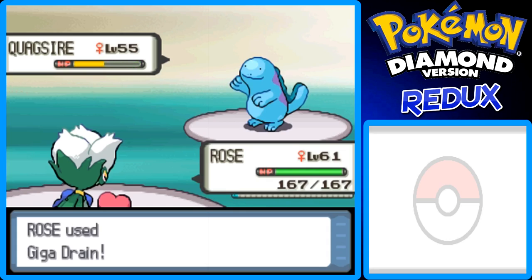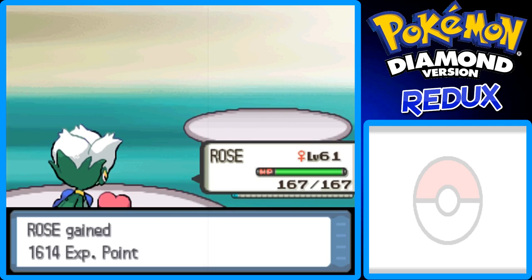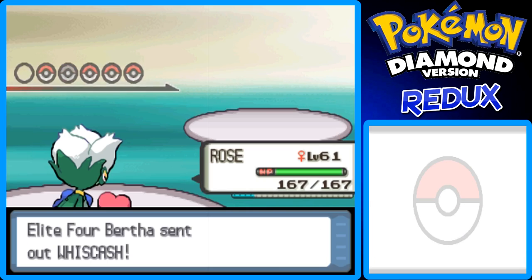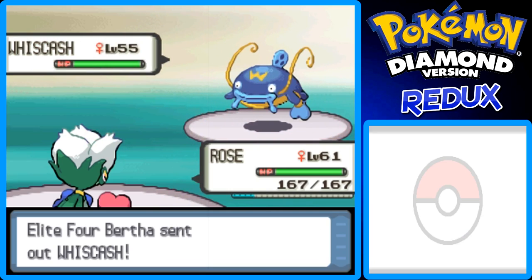Hopefully this thing goes down. It's level 55, so you never know if it'll live or not. But it looks like it's not living — it's fainted. It goes down with one Giga Drain. Next up is Wishcash. I'm going to keep Rosen in but use Petal Dance on this thing. Again, Wishcash is another Water-Ground-type Pokemon, so use your Grass-type moves if you have them — they'll work wonders.